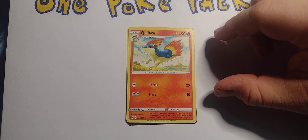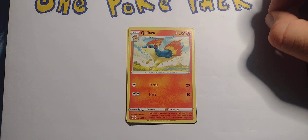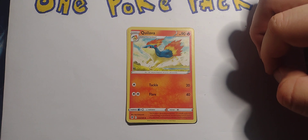Quilava — stage one, evolves from Cyndaquil. Fire type, 90 hit points. Tackle for one energy: 20 damage. Flare for two energy: 40 damage. Weak against water, obviously, and retreats for one.